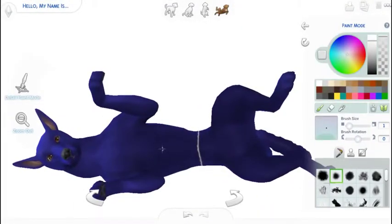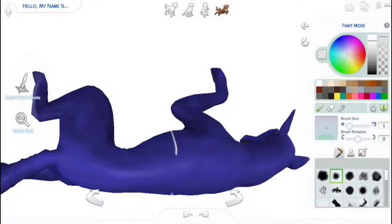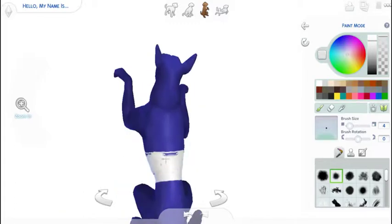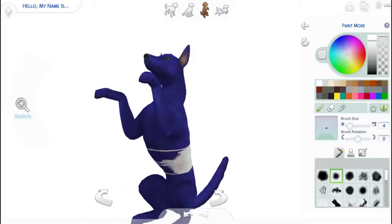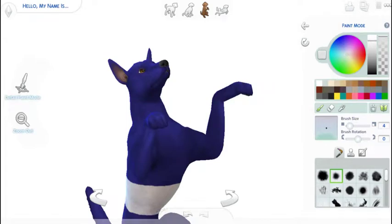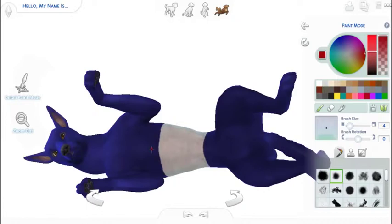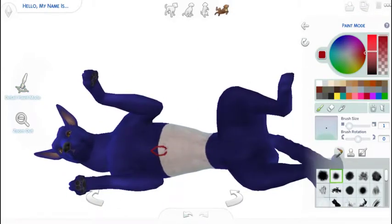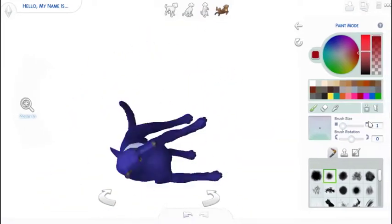Hey guys, it's Caitlin here and welcome back to another video. So today we are starting a creative pet series, and I was actually sort of inspired to do this because I've seen a lot of people - cats and dogs has been released - and a lot of people have been really creative with the paint tool, and I sort of wanted to get in on that creativity. I'd say I'm talented in terms of sketching and things like that, but seeing as I don't actually do much art lately, I thought it would be a good idea to do something a little bit more creative in The Sims - painting a pet.